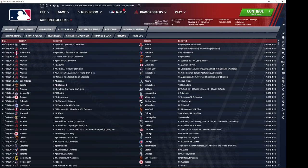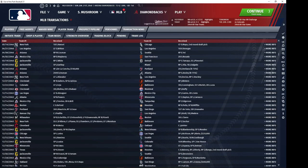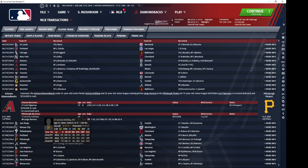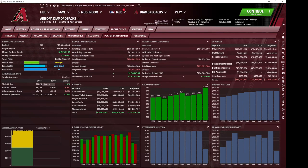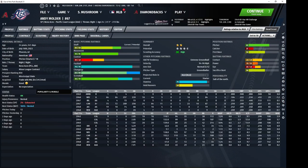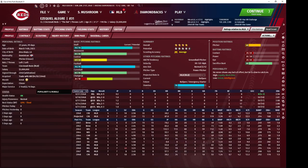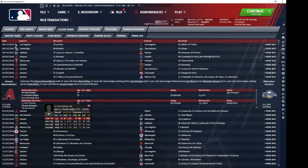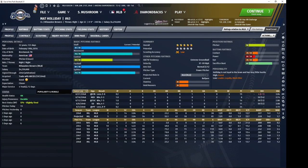Figueroa — another guy I got cheaply from the Pirates. Jeremy Holliday would have been a center field prospect for me — he played one year but obviously I had better options. Andy Mulder is another pitching prospect — a cheap acquisition via first round draft pick plus a reliever I traded to the Reds. They were willing to essentially sell their souls for this reliever, which I can understand, but he was getting expensive and I didn't really need him.